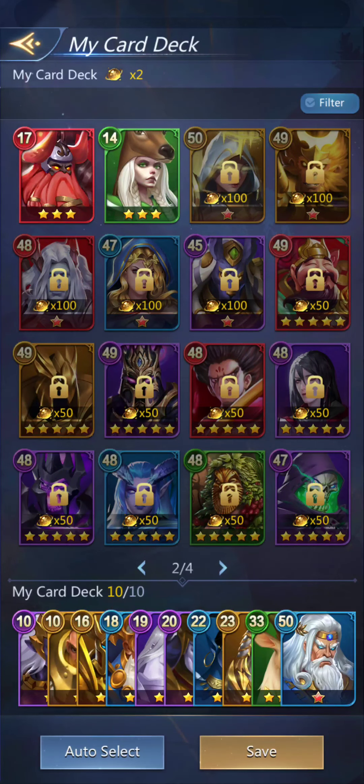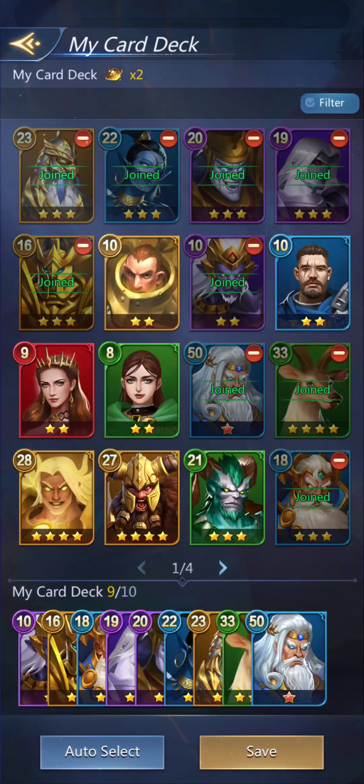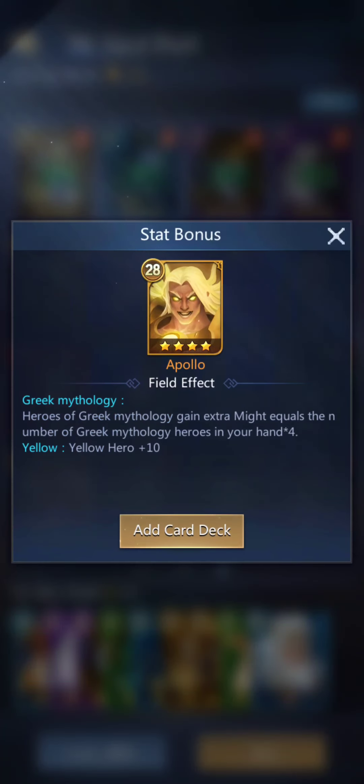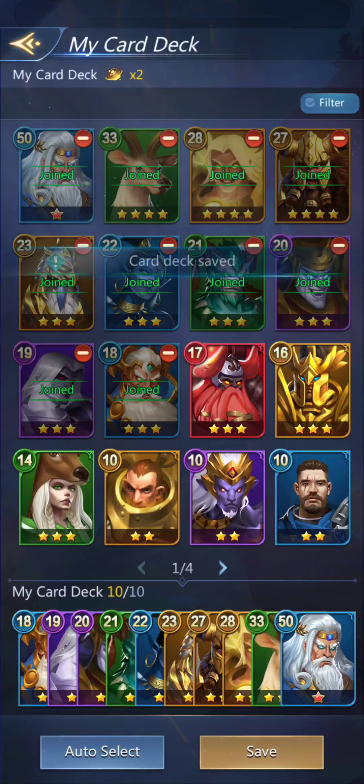Do I have any others? 17 and 14 on the next page. So I guess I'll take off — they're not part of it, they haven't joined. Out of my joined cards, the lowest one is a 16, so we'll take them out and use the new ones instead. Okay, so now I have different, more powerful cards. I save that and then exit.